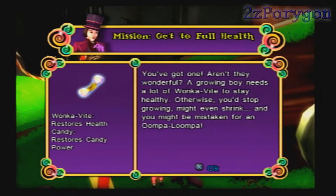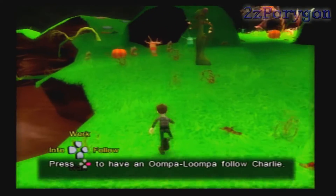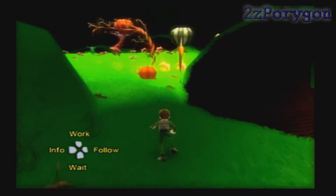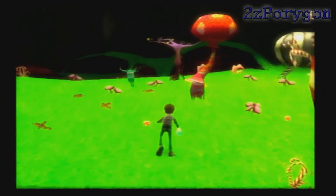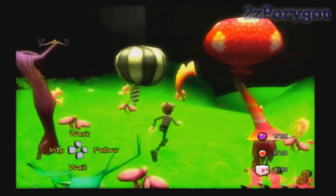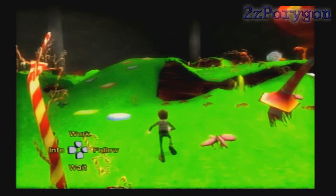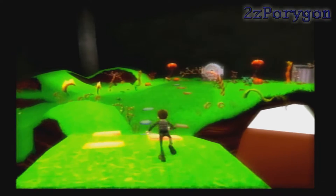A growing boy needs a lot of Wonka Bite to stay healthy — otherwise you'd stop growing, might even shrink, and might be mistaken for an Oompa Loompa. There are also other kinds of Oompa Loompas you can run into in this game. The ones I have right now are just the regular kinds. There are also Oompa Loompas that can cut down plants, and there are also welders and electricians. You'll find those later on in the game.